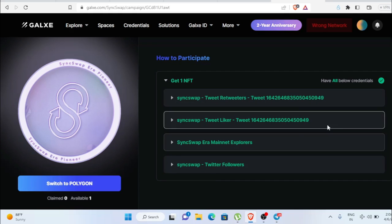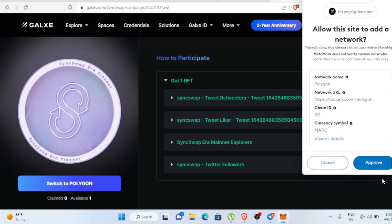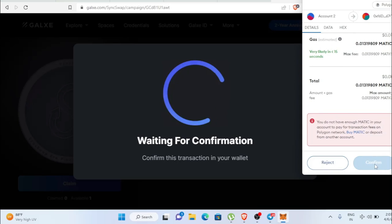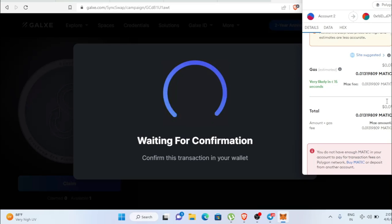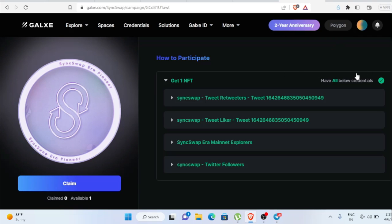Now we can claim the NFT. Switch the network to Polygon by clicking Switch to Polygon and approving. To claim on Polygon you need some MATIC in your wallet — the gas fee is only 0.01 dollar, so keep at least one MATIC. I deposited some MATIC via an online platform.